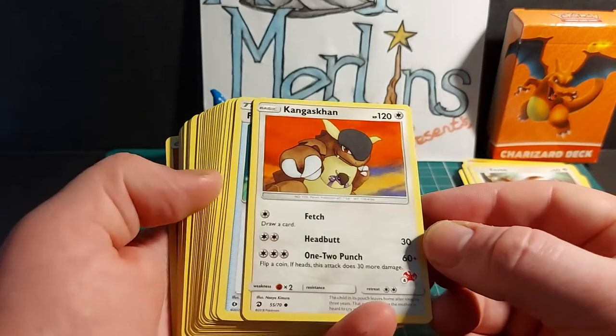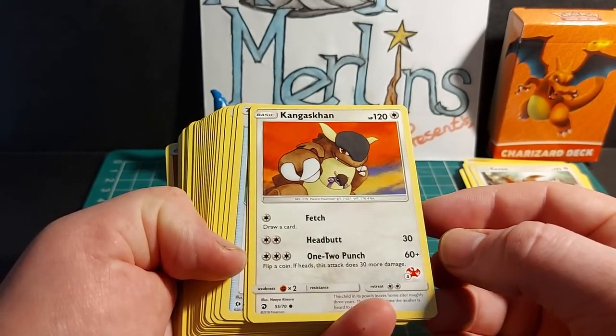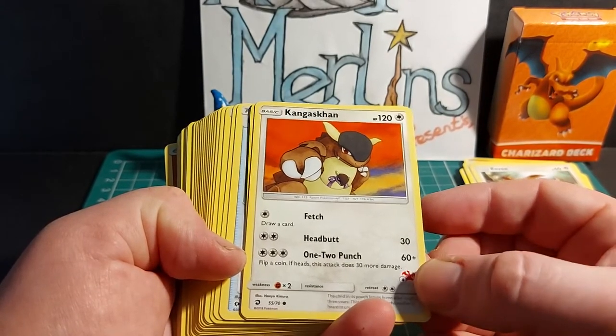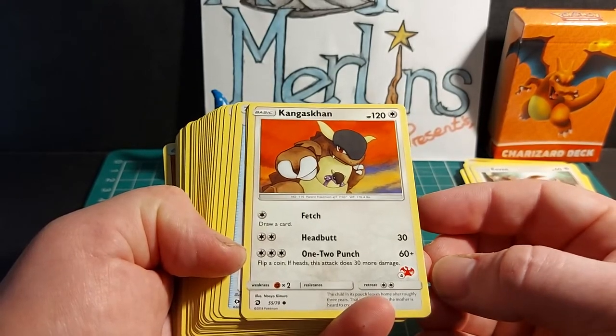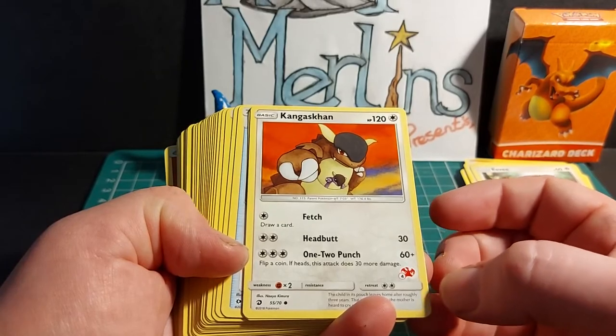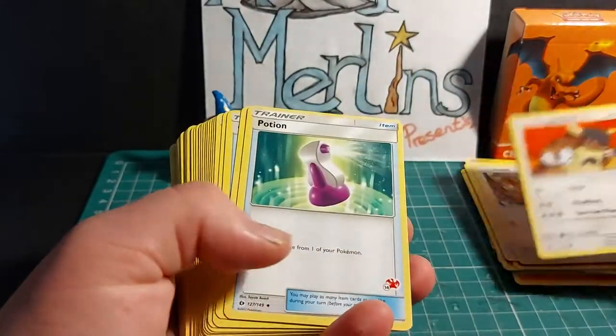Kangaskhan is a basic Pokemon with 120 HP. Its Fetch ability lets you draw a card. Headbutt does 30 damage, and One-Two Punch does 60 damage — flip a coin; if heads, this attack does 30 more damage. It has a 2x weakness to fighting, no resistance, and a retreat cost of 2 energy. Two copies of this card are in this deck.